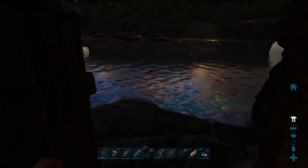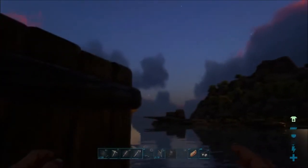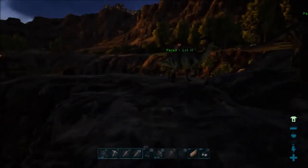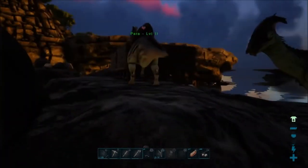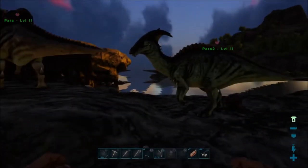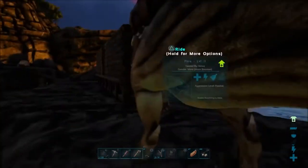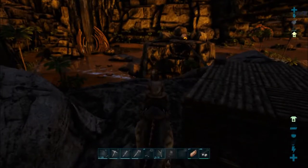Welcome to another episode of the Ark Survival Guide. As you can see, it is a beautiful morning off the back porch of our brand new house. This is why I made these doors like this — it is just so nice to enjoy the view. We made it through our first night, spent most of the night just getting stuff ready in the new house. And now we are ready to start gathering materials for our raft, so it's really exciting.